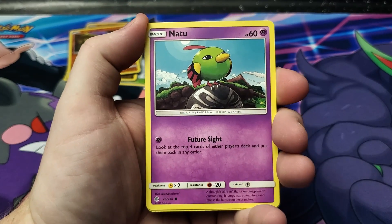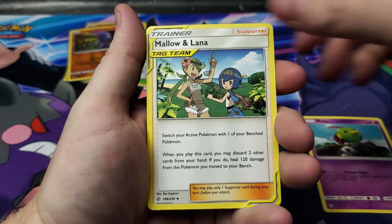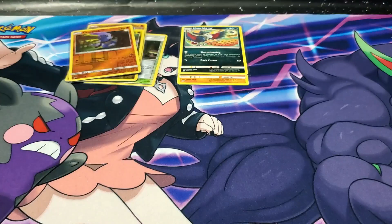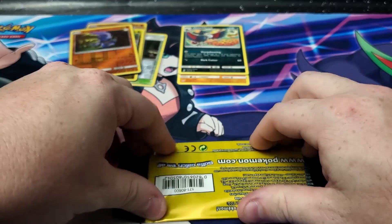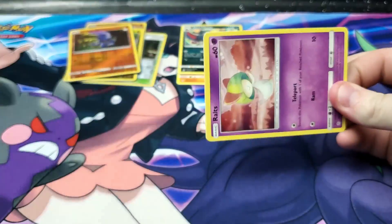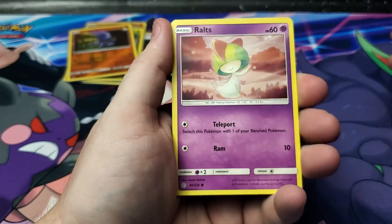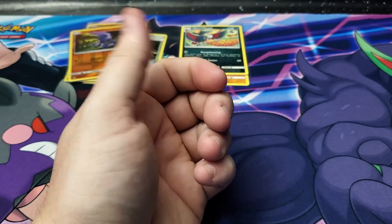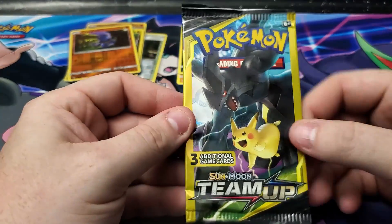Cosmic Eclipse — great set, big set. 236 base cards not including secret rares, so if you're going for the master set that number basically doubles. We got some Meloetta, Lana, and Palpitoad — no hits out of that one. Moving on to the second and last Cosmic Eclipse pack — no ultra rares, no hyper rares, no secret rares, none of that just yet. That's okay because the packs are only getting better as we go on. We got Rooze, Zangoose, and Sandygast — the haunted sand pile because it's technically not a sandcastle yet.